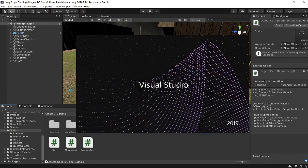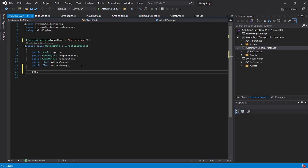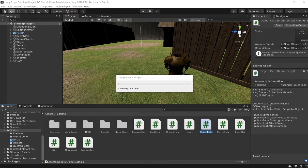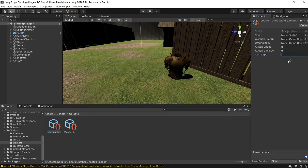I'm going to go into the object data script and create something new. Now that the script is loaded, we're going to be creating a string that will store the type of object this is. We can use an enum, but I don't feel like doing the extra work, so we're just going to use a string. We'll call this public string itemType. For our leather chestplate, we're going to say the item type is chestplate - not just armor, we need to be more specific. You'll see why in a second.